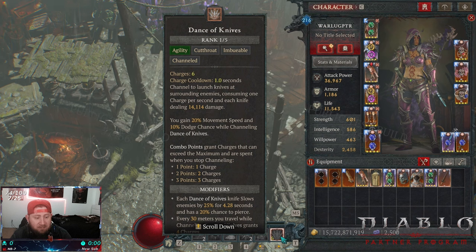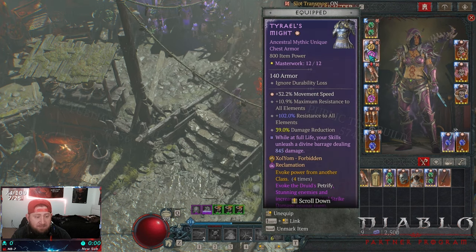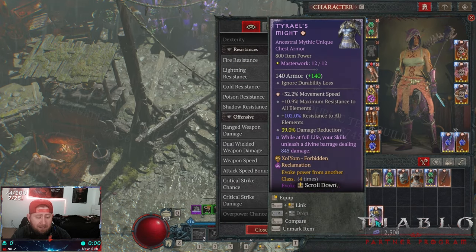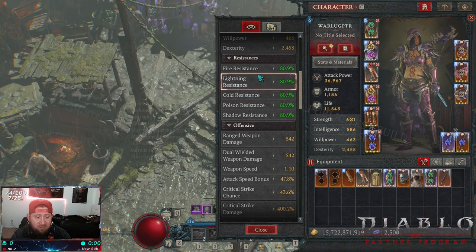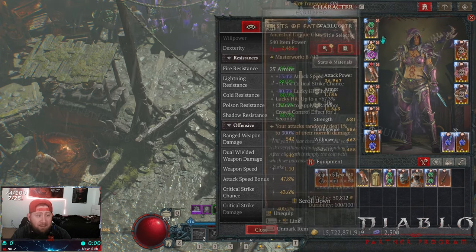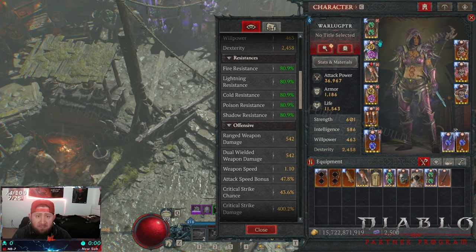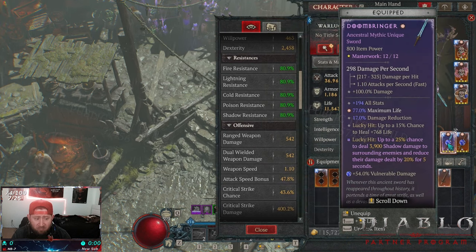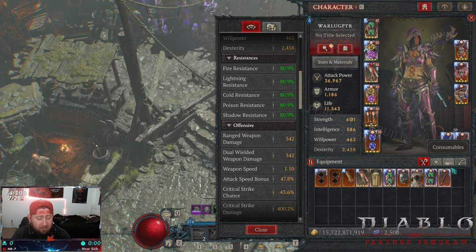The cool thing about this build is that you don't need too many items. Tyrios is fine but you don't have to have it — you can use a regular chest piece. Tyrios might be one of the best items next season because so many people are going to struggle with resistances. Essentially, just like our old Heart Seeker video, all you want to do is stack Vulnerable Damage and Dexterity. You don't even need Doombringer — it helps, but you can rock another sword or two daggers. Stack Vulnerable Damage, stack Dexterity, get GA Dex. Super easy to play.